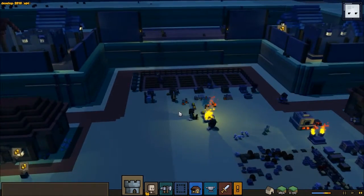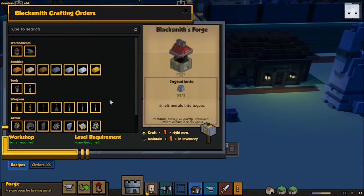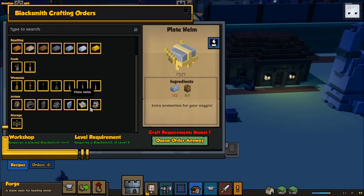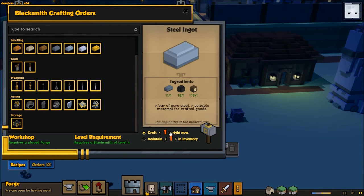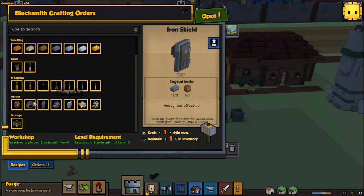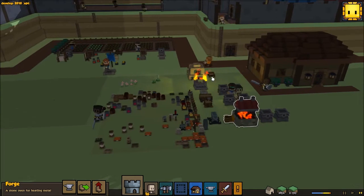Let's take a look at our blacksmith. You do have new stuff! Steel ingots — make them all immediately. That's silver. Here we go — you can make 11 of these so I think you probably should. Iron shield — we had iron shield before, didn't we? I feel like we did. They're gonna get to work on that.